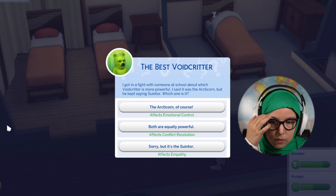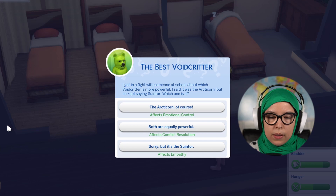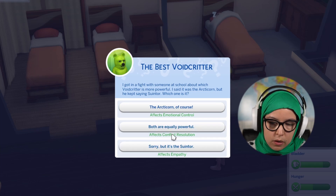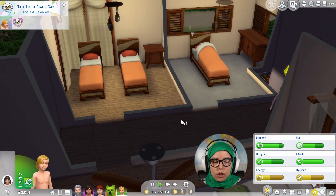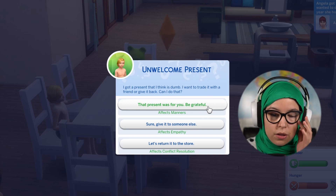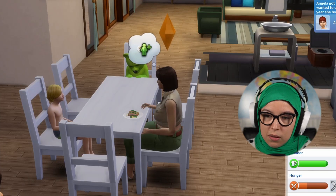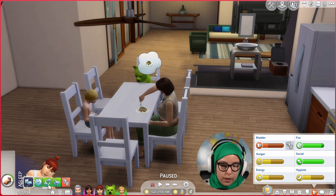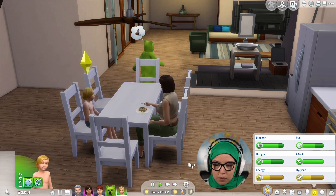Mason's debating which void critter is more powerful — he says the Arctic Horn but someone kept saying Suintor. Oh, Jane is awake. He must be asking Jane. Jane would say both are equally powerful — she wouldn't rouse anger but also wouldn't just agree. Jane's very conflict-resolution-y. An unwelcome present situation comes up — 'I got a present I think is dumb, can I trade it?' Jane responds: 'That present was meant for you. Be grateful.' Manners first, conflict resolution second. Clement had an awful Talk Like a Pirate Day, but the rest of them had a good holiday — plus two moodlets for 12 hours. The kids all have some good moodlets for the weekend.